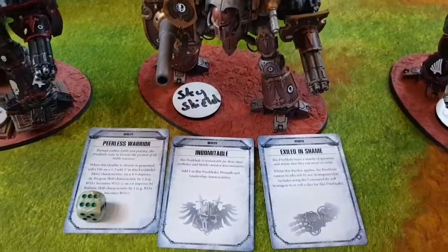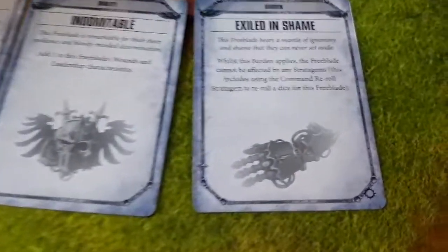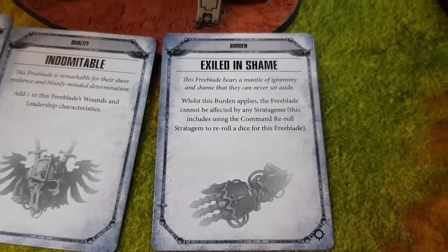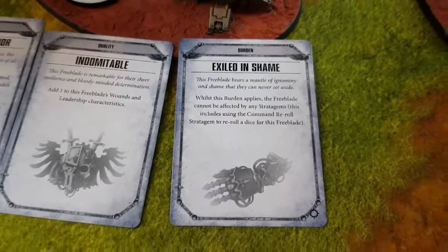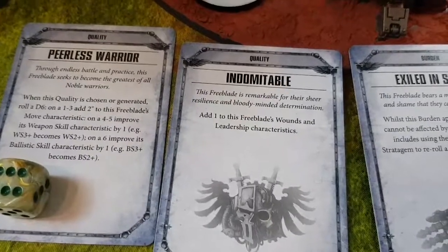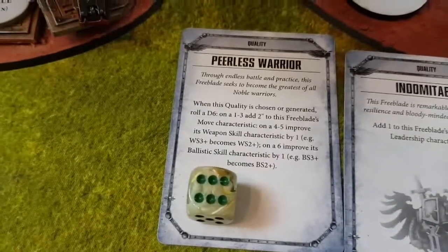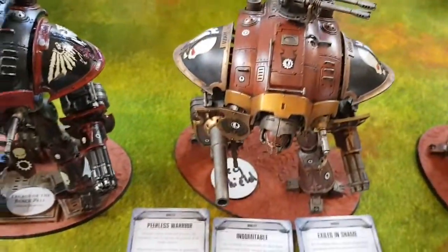I've done Sir Kavanagh's qualities and burdens already — I got very lucky. His burden is Exiled in Shame, meaning he can't use stratagems if the burden applies. But his qualities are excellent: Indomitable adds 1 to Wounds and Leadership, making the burden less likely to trigger, and Peerless Warrior brings him to Ballistic Skill 2, so he hits on 2s.